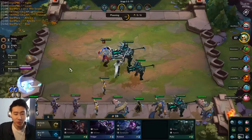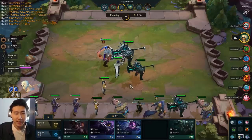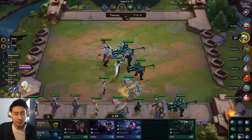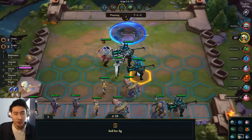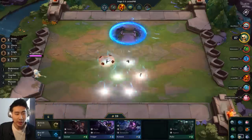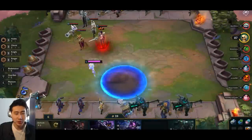I'm going to level myself up — spending eight gold — managing my gold wisely. We'll put some units here, give the spear of Shojin to Ash.